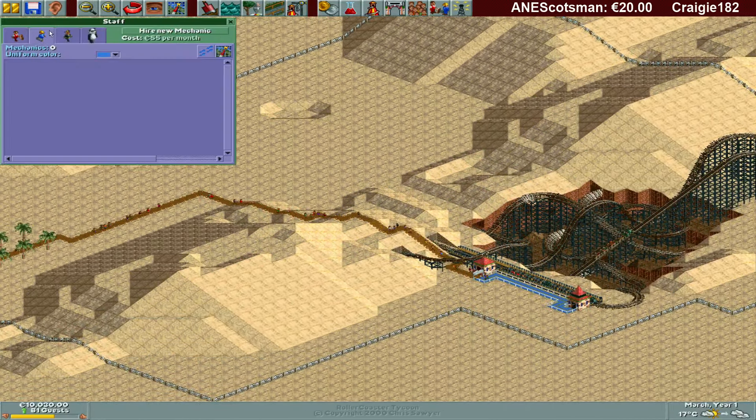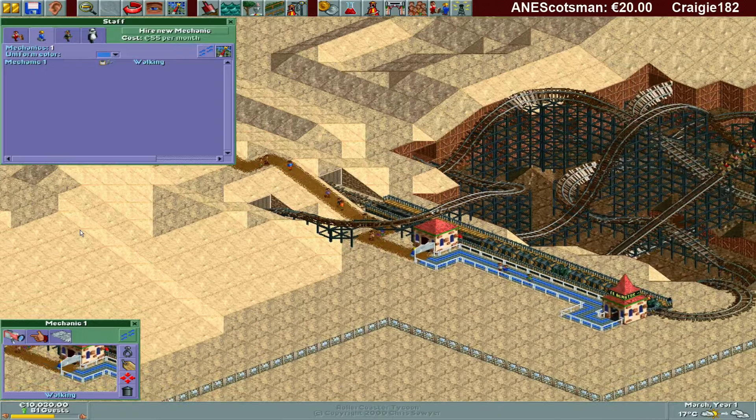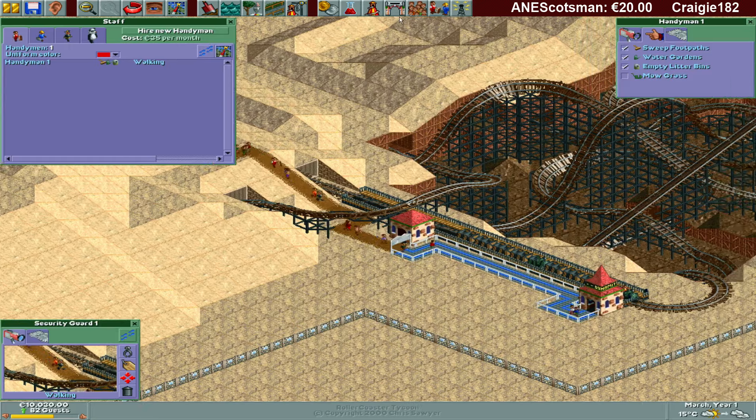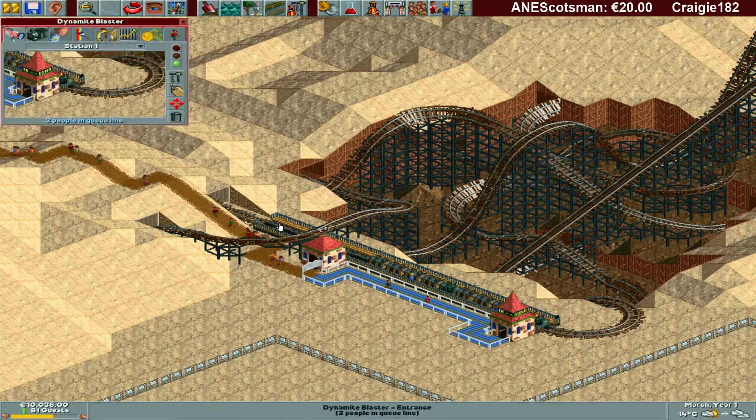Do we have any mechanics? No. So let's get a mechanic immediately, and let's get a security guard and one handyman for all the puke, because people are getting very nauseous by the Dynamite Blaster — that is the name of the coaster.